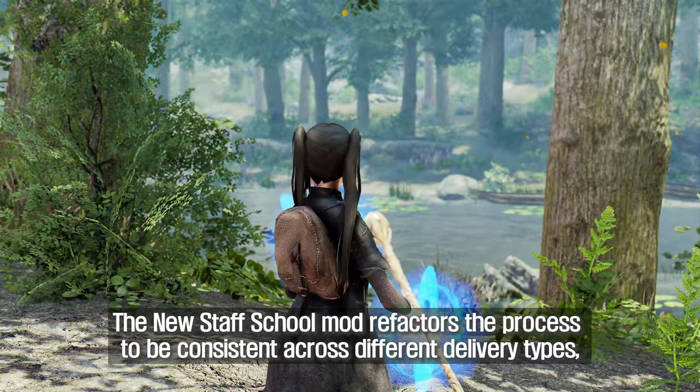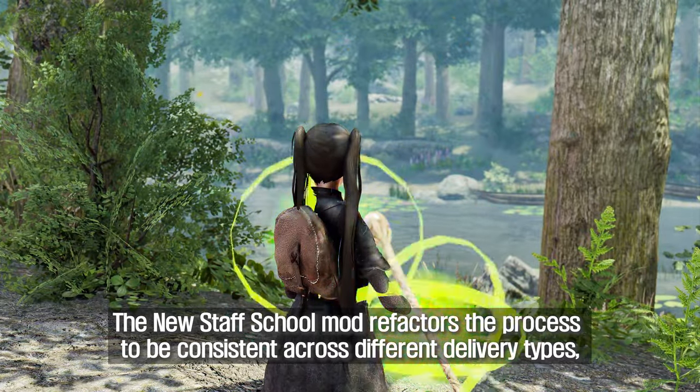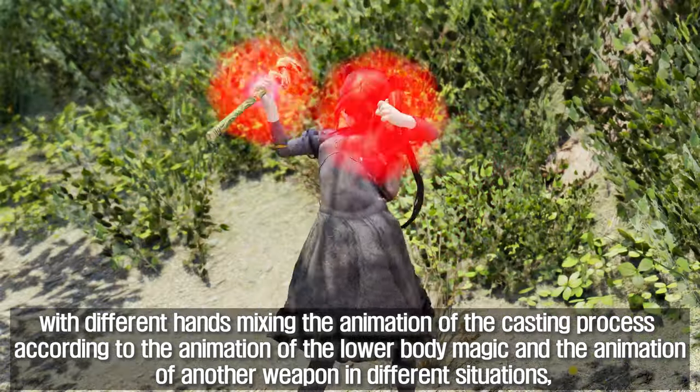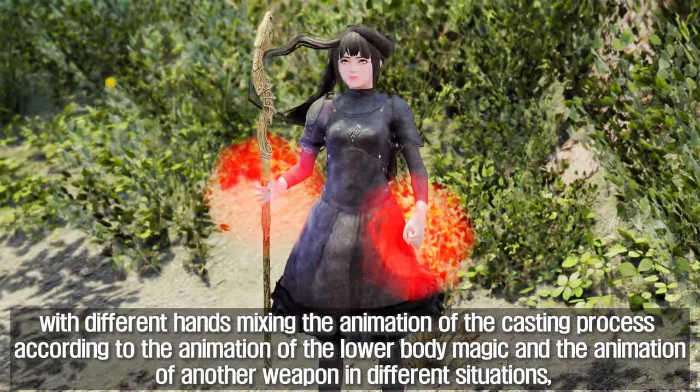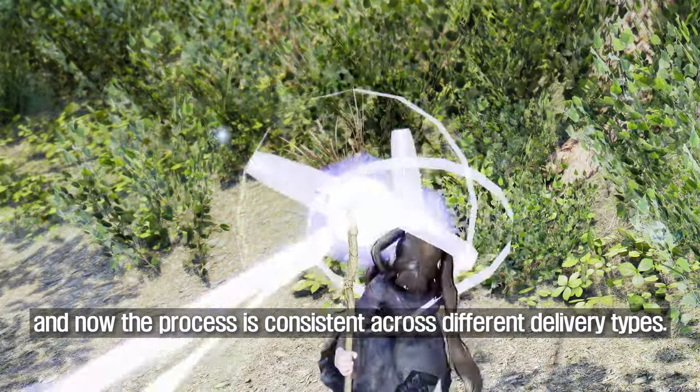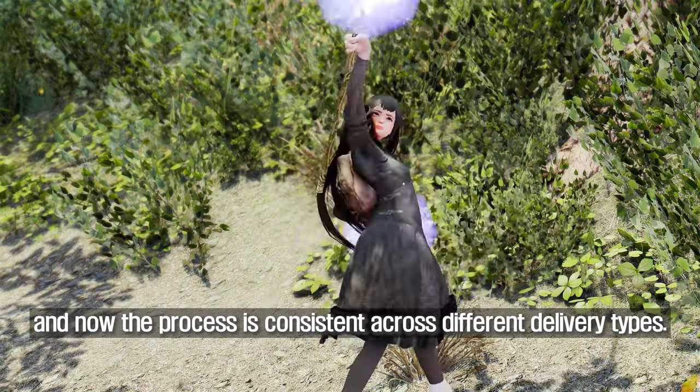New Staff School mode aligns and coordinates a consistent casting process. The mod refactors the process to be consistent across different delivery types, with different hands previously mixing the animation of the casting process according to the lower body magic animation and the animation of another weapon in different situations. Now the process is consistent across different delivery types.